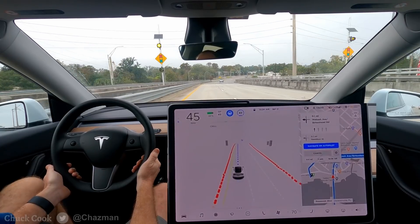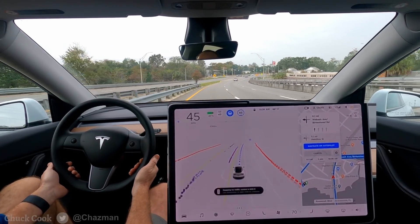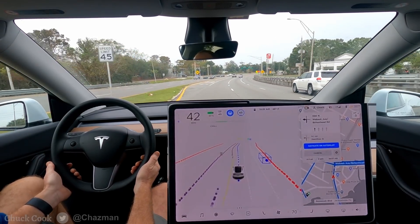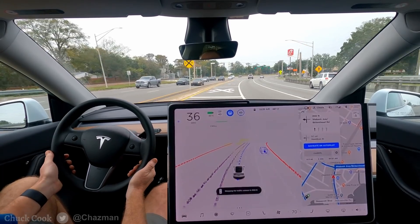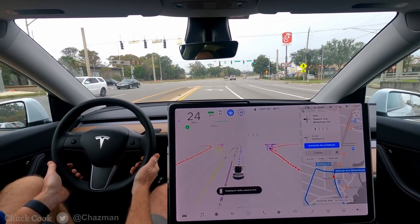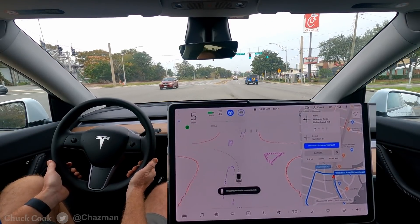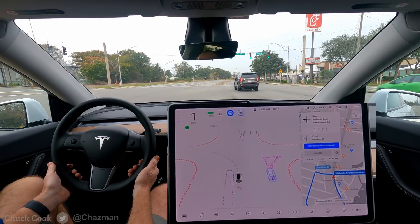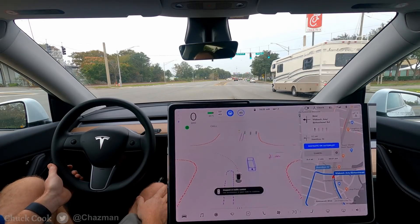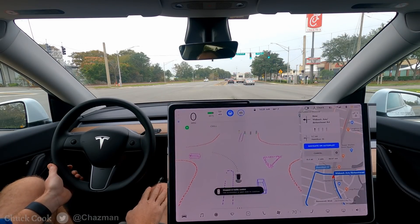Okay, this next intersection usually has a yield on flashing yellow arrow and the traffic is coming from around a corner. The visibility is usually pretty good but traffic can be coming pretty quickly. This time it looks like it'll be yielding and there's a pretty large gap at the moment. It does say stop — the traffic control — use accelerator or gear stalk to continue. So I guess it doesn't understand the flashing yellow here.